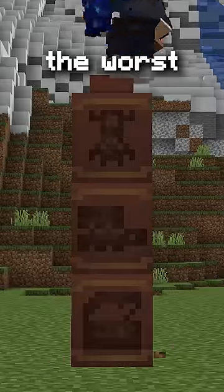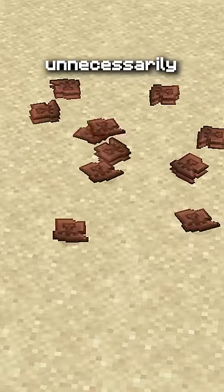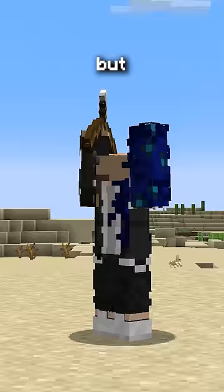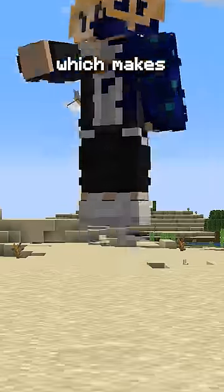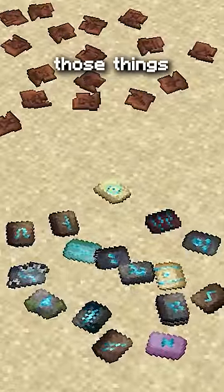Mojang made the new pottery shards the worst that they possibly could have. Not only are these things pointless, but they're unnecessarily rare, which means most players will never actually use them in survival. But it gets worse — because when you get one shard, you can't even duplicate it, like you can with armor trims, which makes no sense because they're essentially the same thing. Mojang just copy-pasted those things.